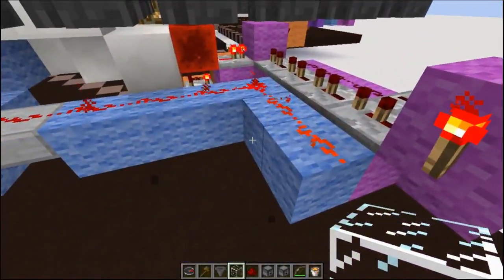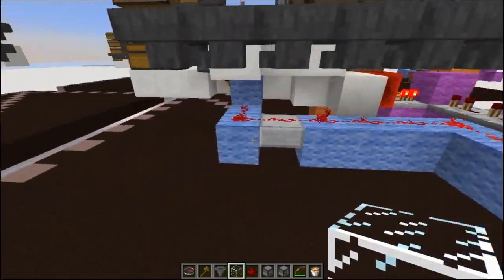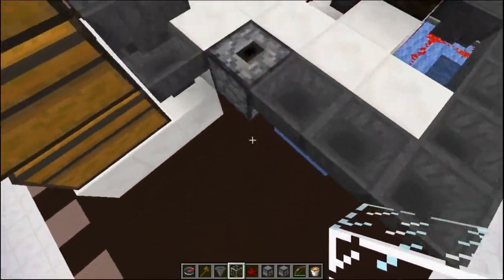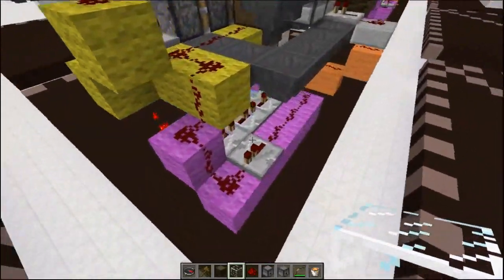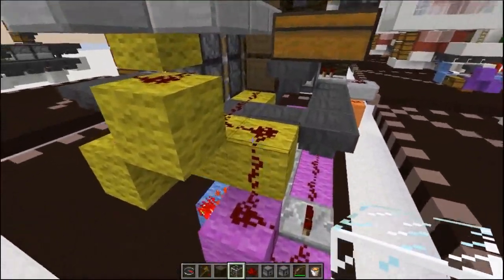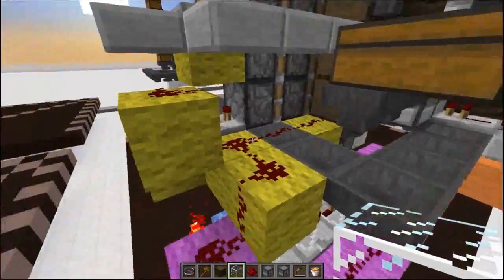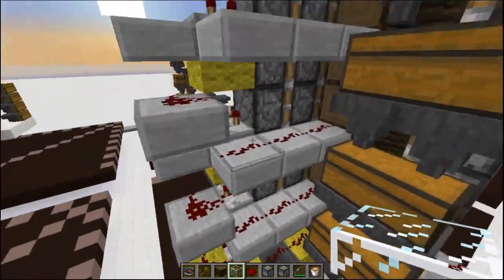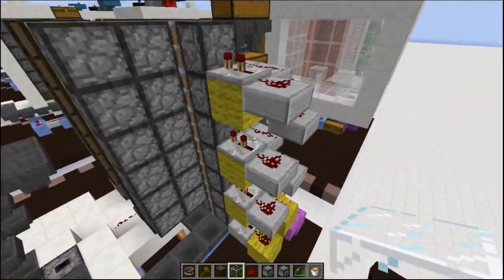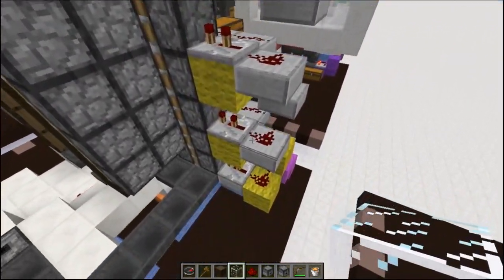Pulling power from the last circuit, we're going to run a wire along the side and it's going to power the sapling dropper. For the tree pusher, we're going to be using a double piston extender. We're going to snake power from the bottom all the way to the top using half slabs where needed. Each one of these repeaters is on its second tick.